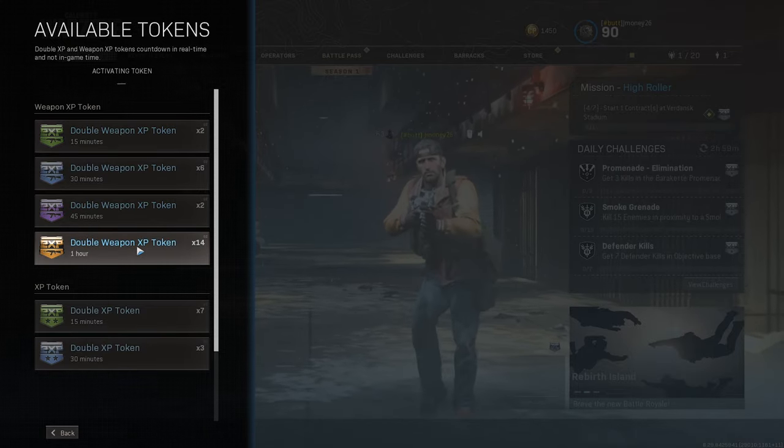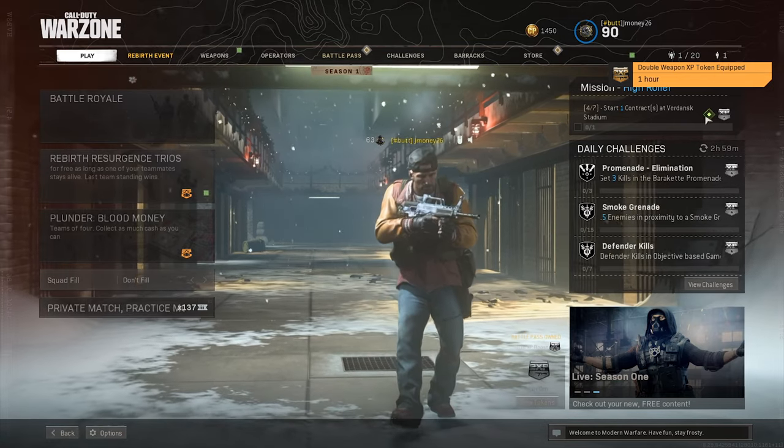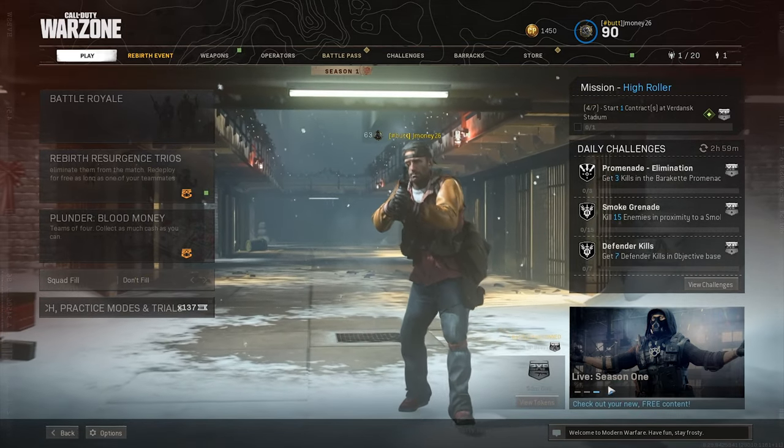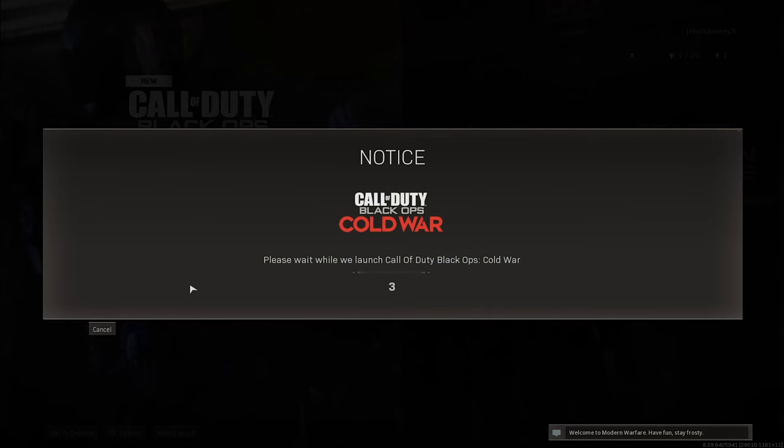So we're gonna go ahead and redeem it here. You can see I just redeemed my double weapon XP for one hour — it's activated right here and you can see it in the bottom right. Now we're gonna go back and switch over to Cold War and I'll show you guys that it worked.